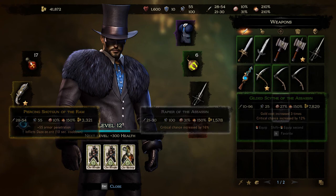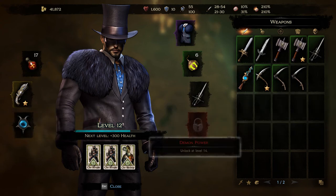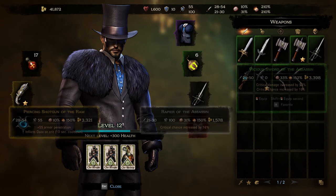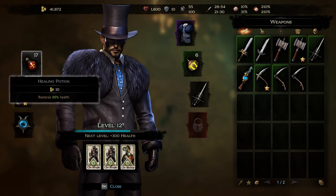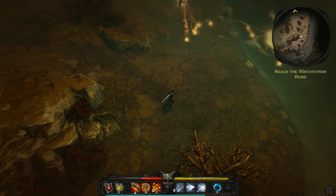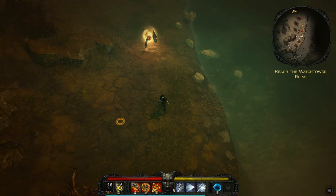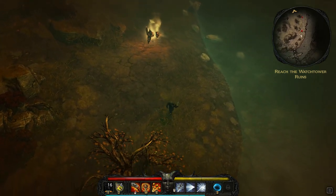You'll notice some items have stars — you can actually favorite items. I find this very useful because you have two main weapons to switch between. Sometimes I'm low on health and my health potion is on cooldown because you can't just chug health potions; you have to wait for a timer. Using one now — you can see it has a 30-second cooldown, which is actually not bad.